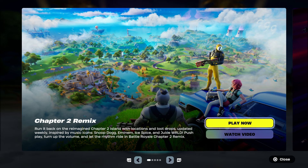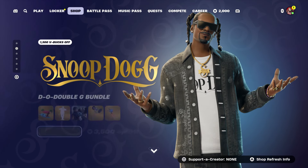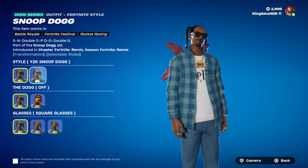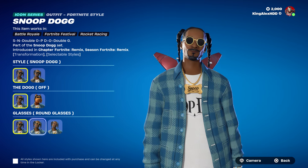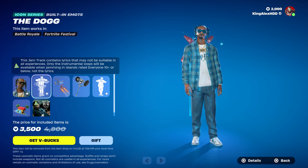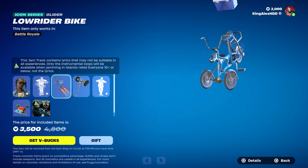It's gonna be pretty simple. You guys are gonna come over here — we do have Snoop Dogg, and there is an emote that people are having a problem trying to get. This Snoop Dogg skin right here does have multiple styles — it even has one with glasses and without glasses. It also comes with a style where he turns into a dog, which is pretty funny. We also have the glider, which is pretty awesome.